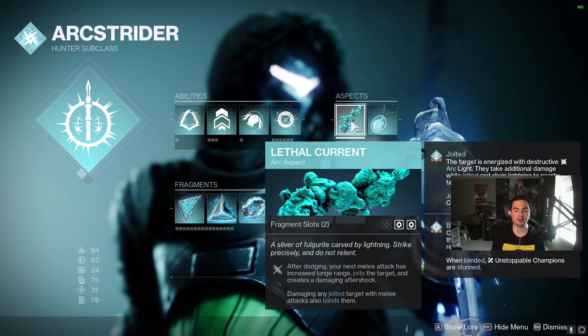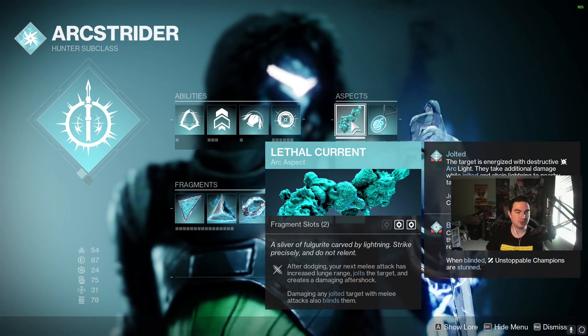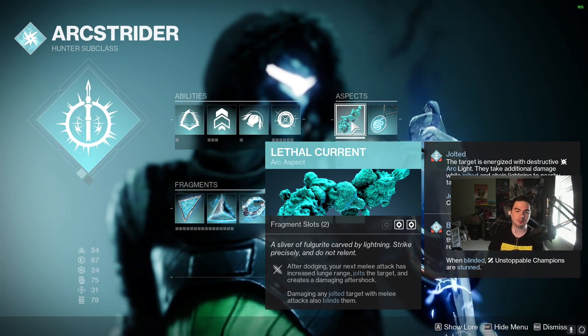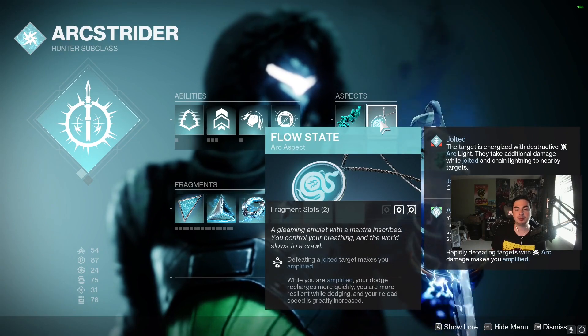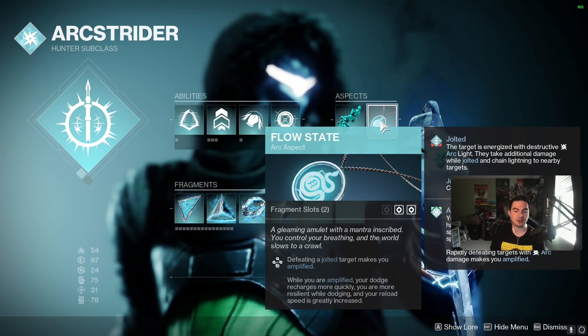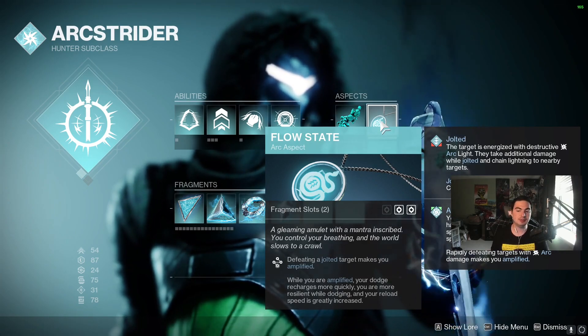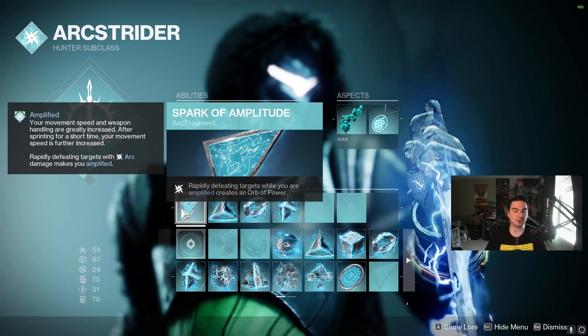We're running Lethal Current as our first aspect, which after dodging makes your next melee attack have increased lunge range, drill the target, and create a damaging aftershock. Damaging a jolted target with melee attacks will also blind them. We're also using Flow State — defeating a jolted target makes us amplified, which speeds up our dodge recharge, increases our resilience, and greatly increases reload speed.